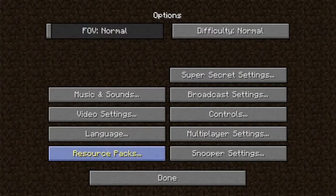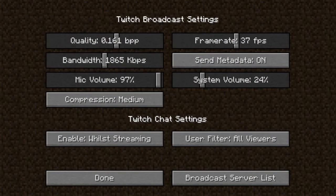It gives you the ability to stream to Twitch. So if you're a Twitch streamer who likes to play Minecraft a lot and has the internet and computer ability to stream perfectly without any lag, this is a good option for you because you can kind of bypass OBS and just press F6 and automatically start streaming to Twitch.